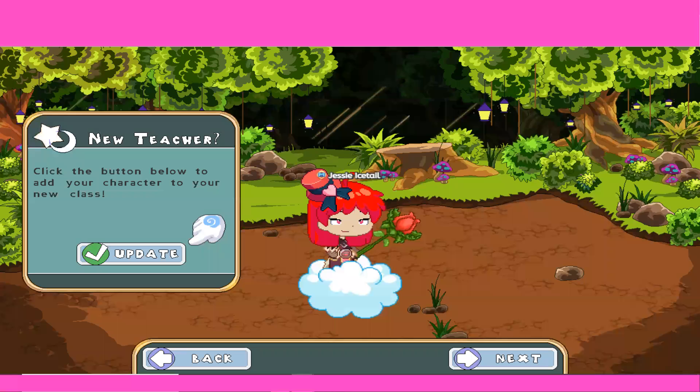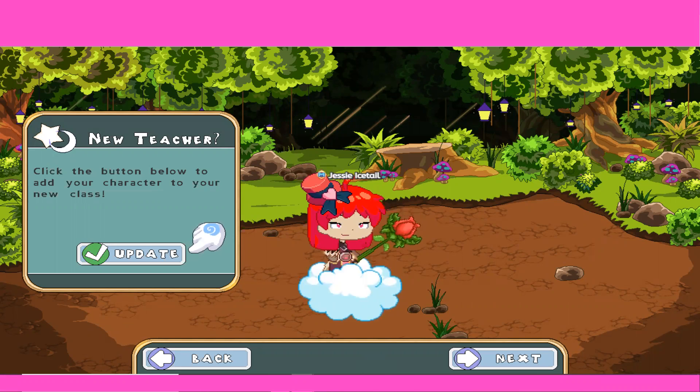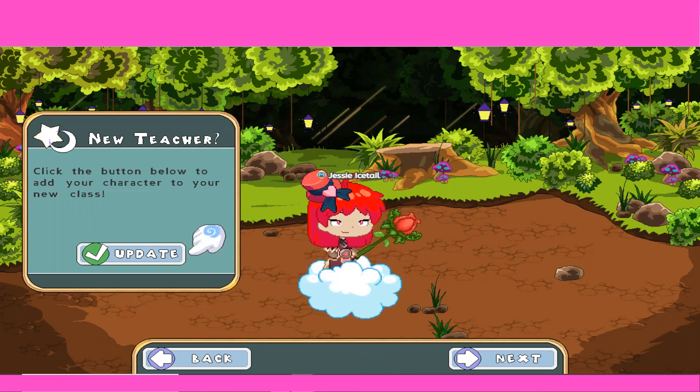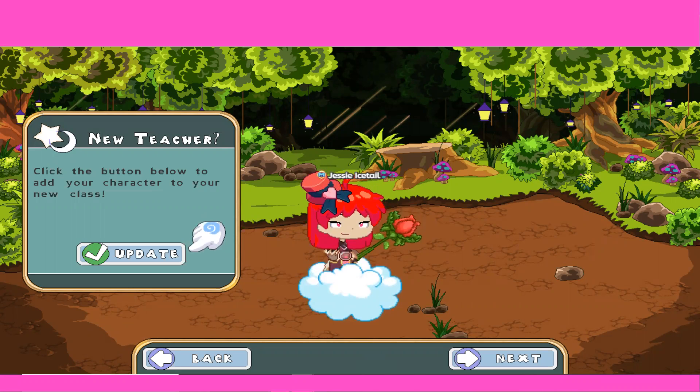Hi and welcome to Party Queens. My name is Aria Spellher and this is my friend Jessie Icetail. Today we're going to be in our friend Jessie Icetail's account, as you have not seen how she looks yet. So for today's topic we're going to be learning about seeing how all the gems look like.